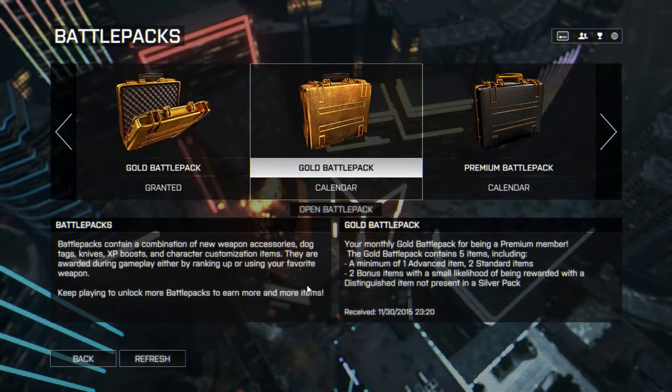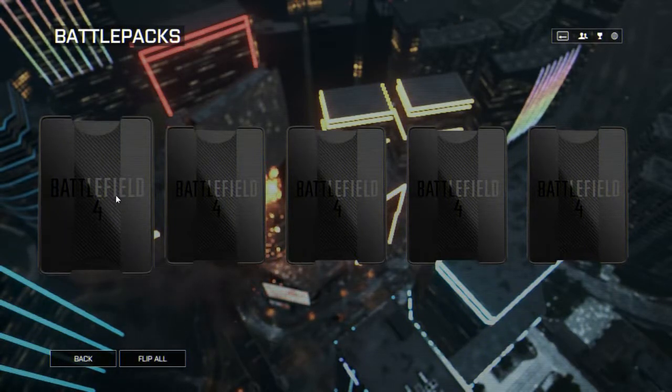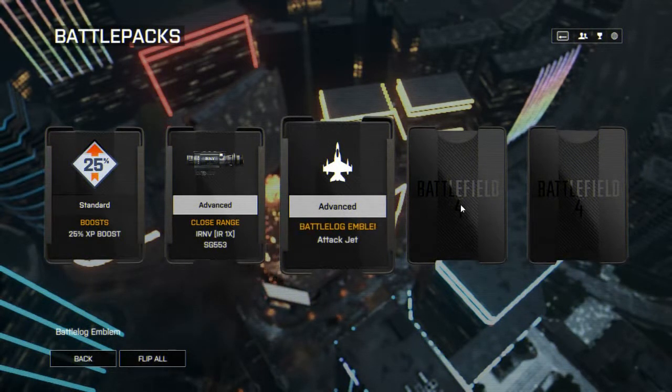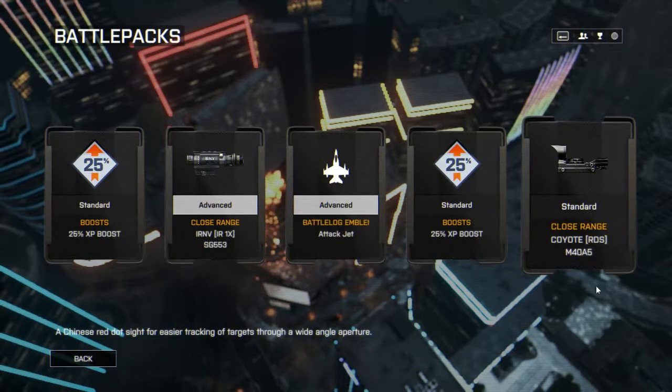The monthly Gold Pack for being a premium member - Gold Pack number 5. I think these are accumulated because they're interesting, they'll invent some items. This is a monthly thing. 25 boost, close range IR for the Sig 553 - I think that's an assault rifle. Emblem Tac Chat. Another XP boost, and a Coyote Red Dot Sight for the M485.